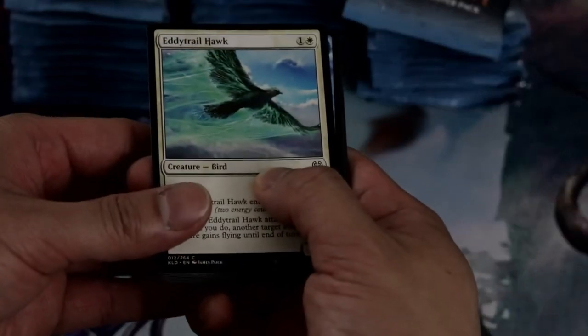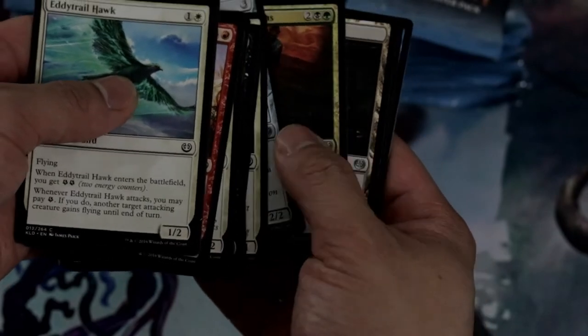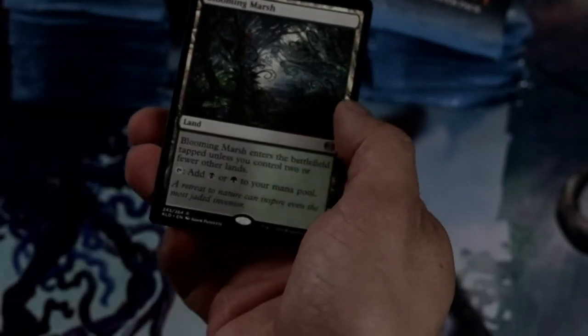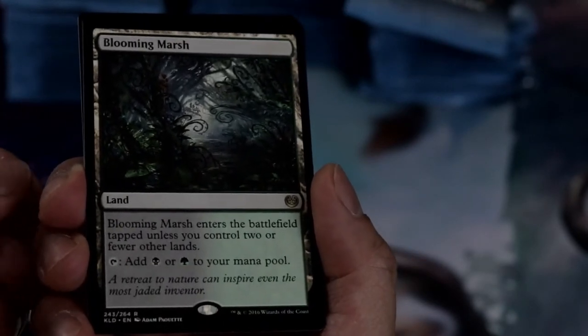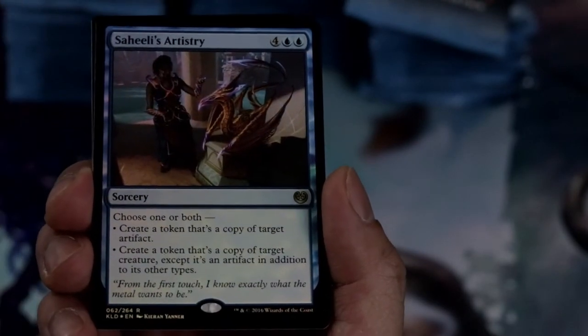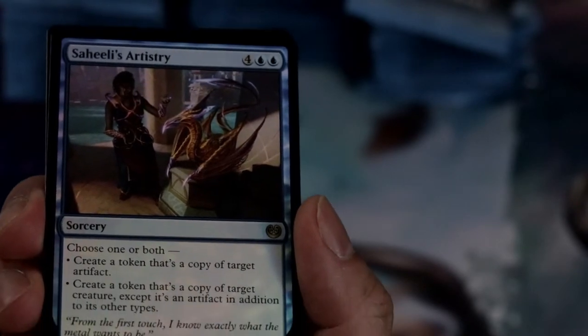Alright, first pack, guys. First rare — it's a Blooming Marsh. And we got a foil rare which is a Saheeli Arches Tree.